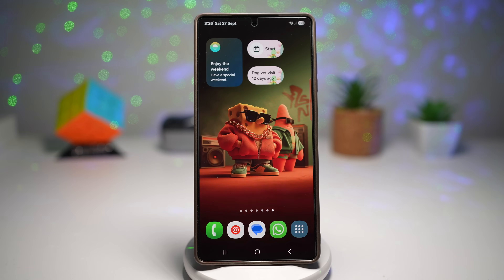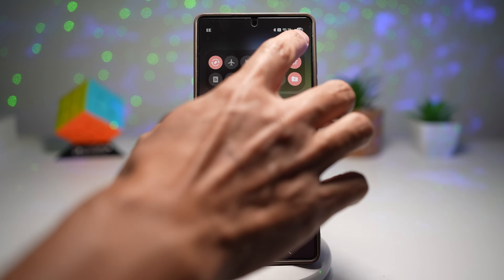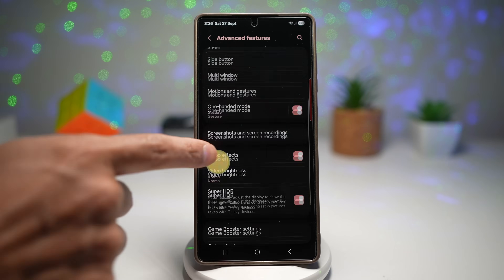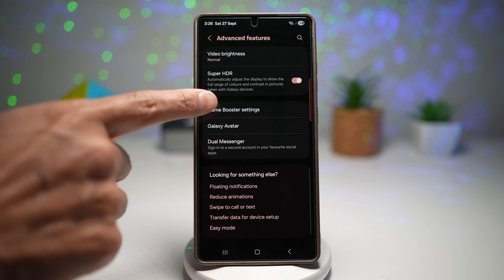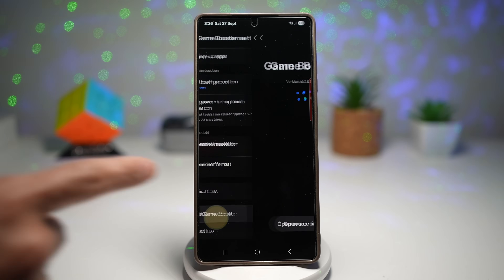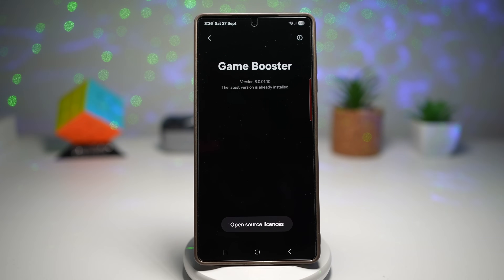To get this, open up Settings, scroll down and find Advanced Features. From here, scroll down and find Game Booster Settings. Tap on this and scroll down to find About Game Booster. The version number you're looking for is 8.0.01.10, so make sure your Game Booster has been updated to that version.